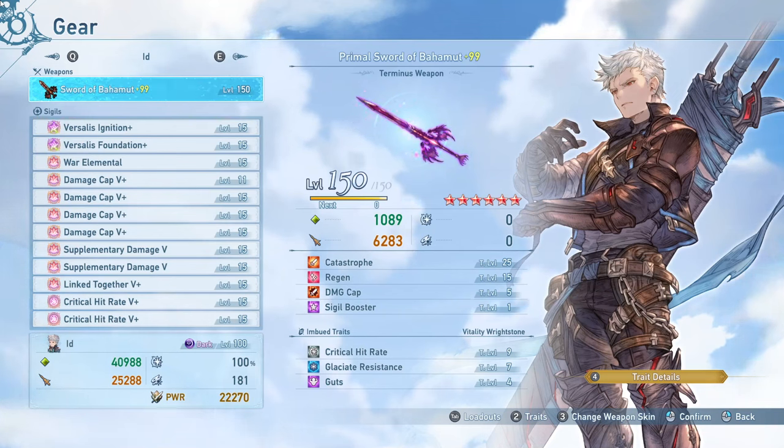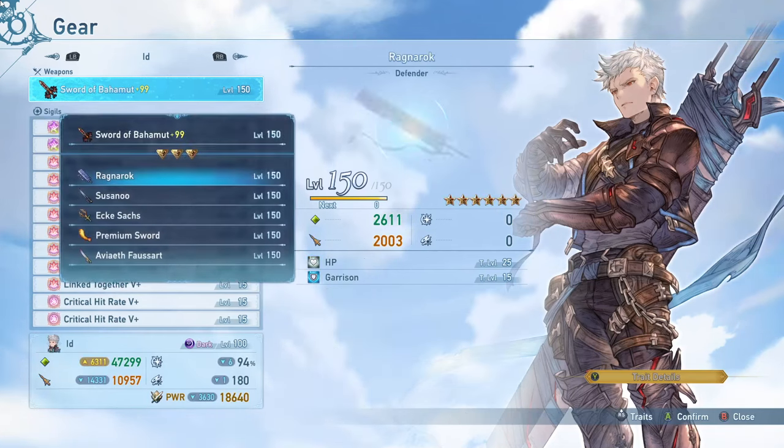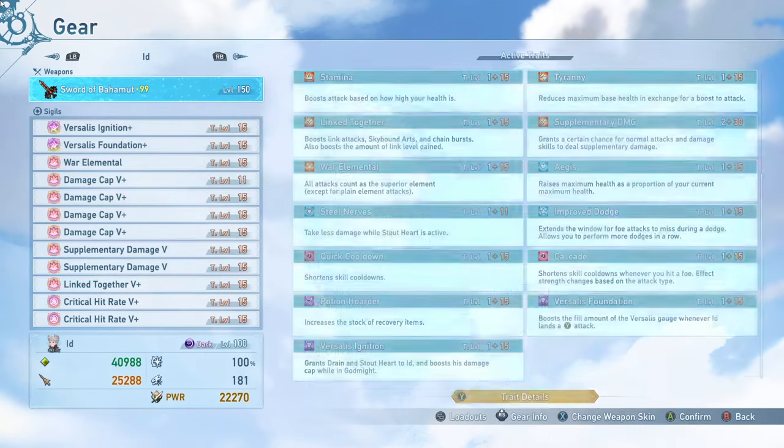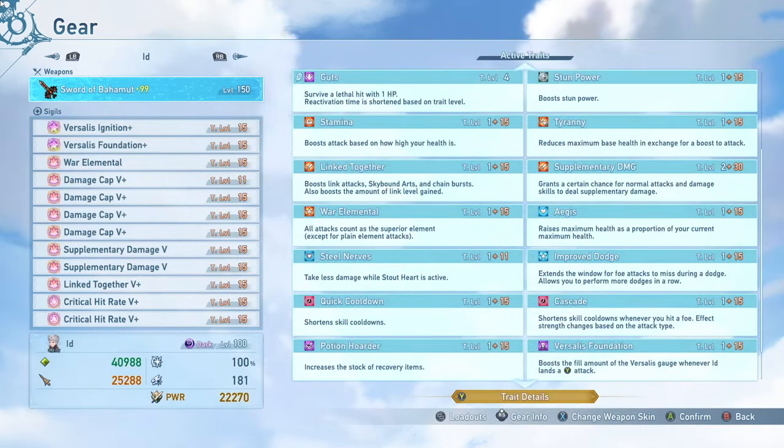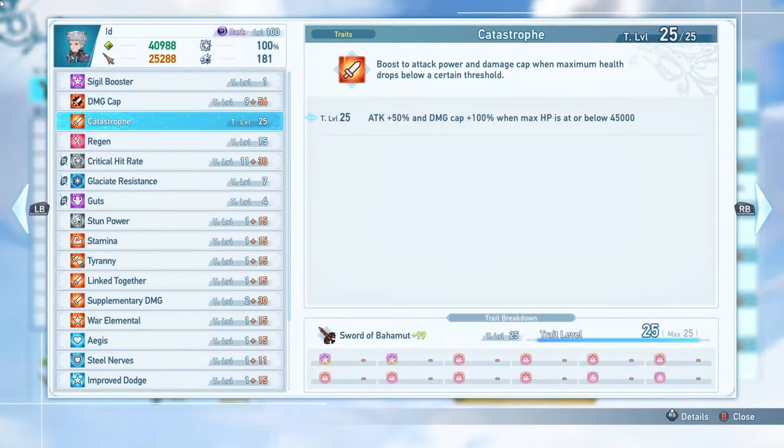Let's talk about the actual setup I have here, which I recommend for more general use just because it has a bunch of useful utility options. First, I am running the terminus weapon. The terminus weapon is just an extremely good rep weapon in general because it has the Catastrophe sub-trait, which gives you an additional 100% damage cap and 50% attack when you're below 45,000 health. So if you're able to reach that threshold, you get a ton of benefit out of this ability. Definitely make sure you're running the terminus weapon if you have it. If you don't have it, your awakened weapon or the crit rate weapon will work just fine as usual.